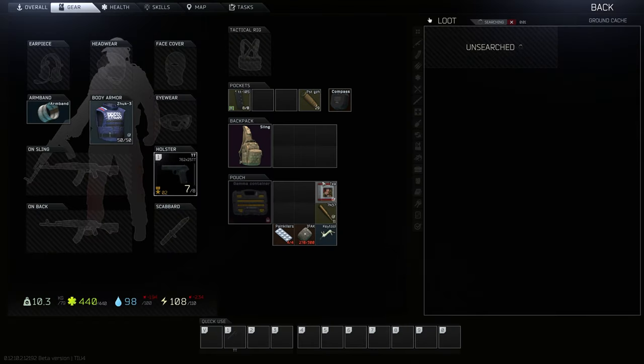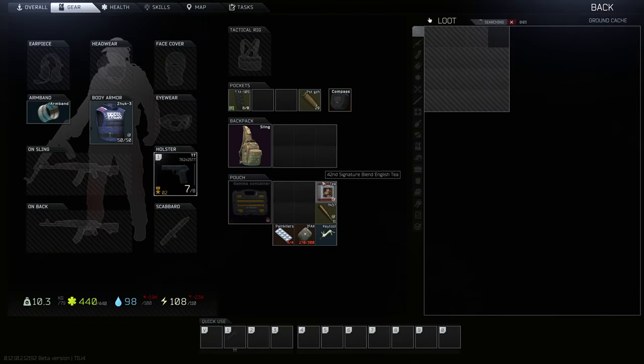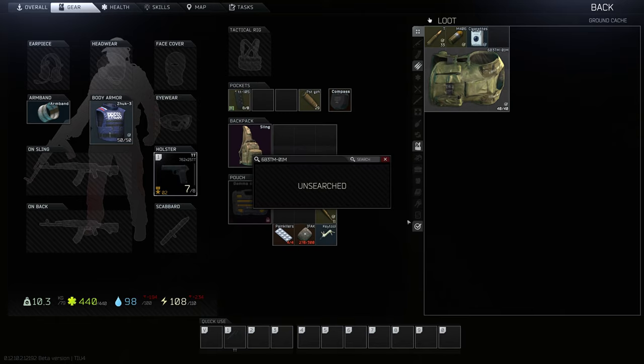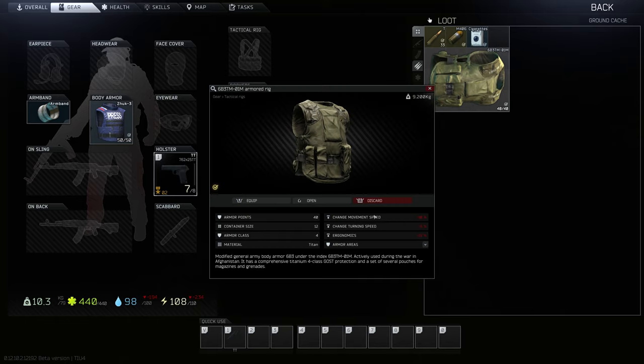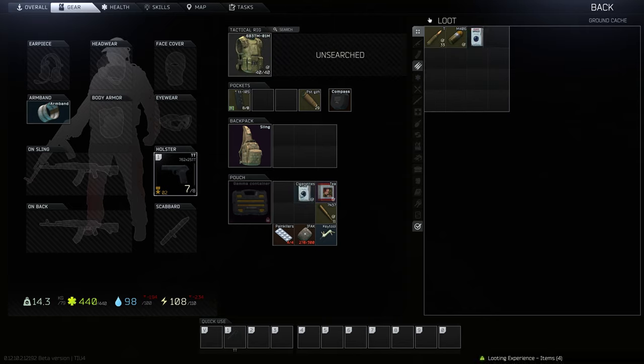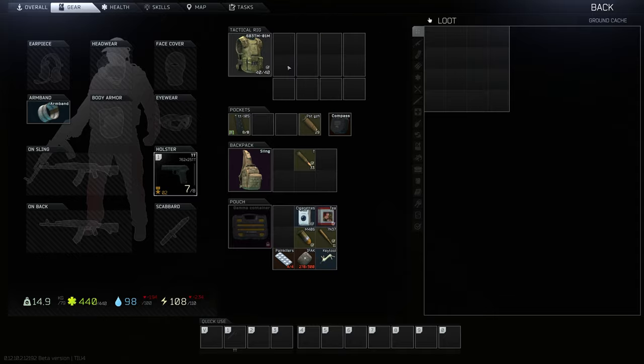We're going to be selling all the items we get. This is the second one — we go across into this little bush right here and look down and search. We're going to be selling all the items on the flea market right when we get out. Look at that — already out of space, we're going to have to pick and choose. This armored rig — what is this, level three? Spec level four. So we'll take the level four, drop the cigarettes, put everything in our gamma, search it and make sure we're not missing anything.